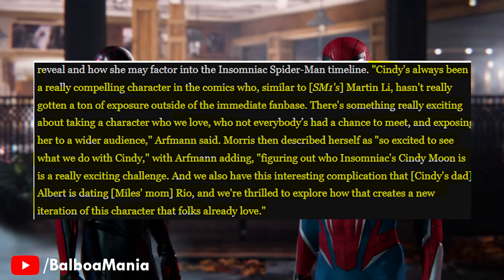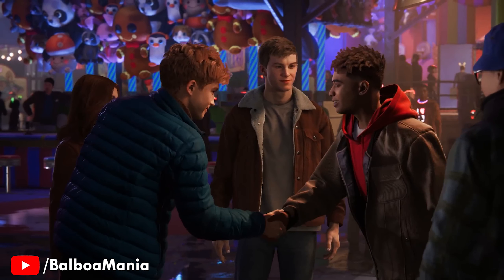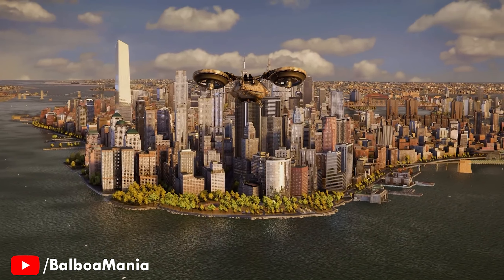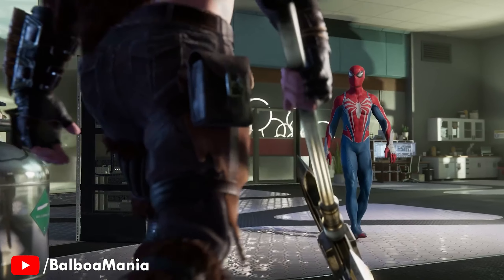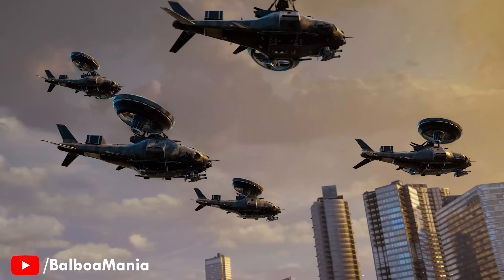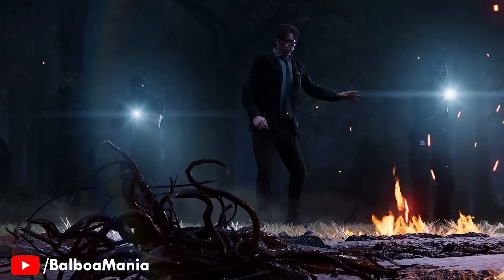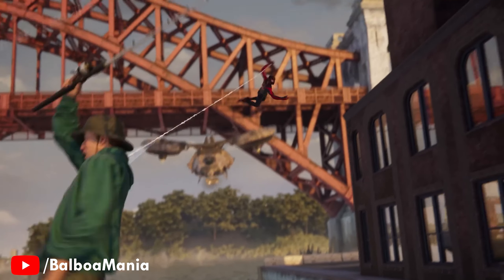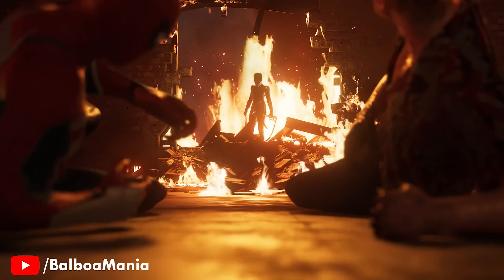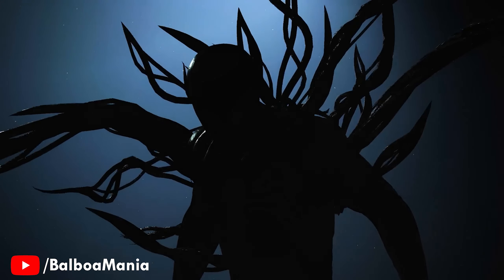Morris described herself as so excited to see what they do with Cindy, with Auffman adding that figuring out who Insomniac's Cindy Moon is is a really exciting challenge. There's also the interesting complication that Cindy's dad Albert is dating Miles's mom Rio, and they're thrilled to explore how that creates a new iteration of the character. So I think the immediate relationship between Miles and Cindy is going to be a brother-sister dynamic. It'll be Insomniac's own iteration, keeping the core of the character the same but with some differences from the comics.